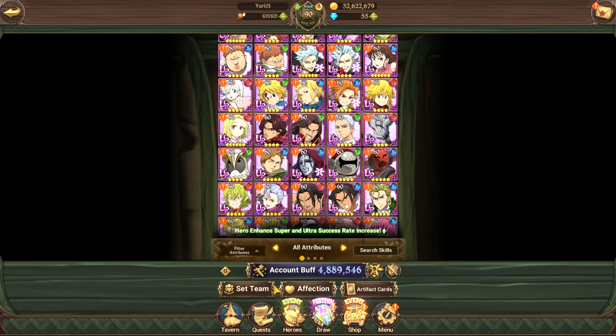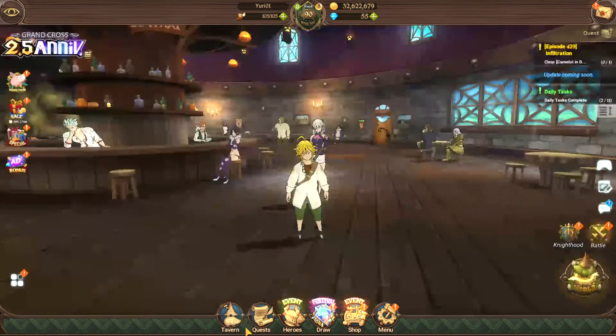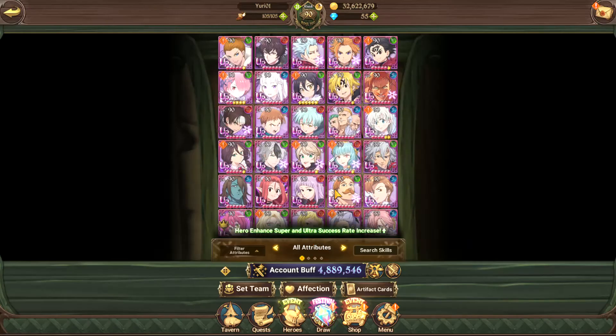Going back to the hearts team - the reason you want two teams is because your hearts team will most likely be much weaker than your normal auto farming team. Use your normal auto farming team for more difficult stages like Fort Solgris, Tower of Trials, boss fights, and death matches when they're too strong. Your hearts team relates to the character affection system.